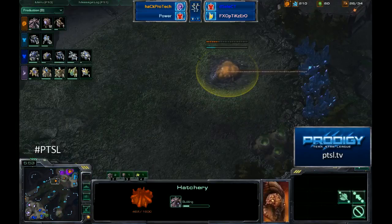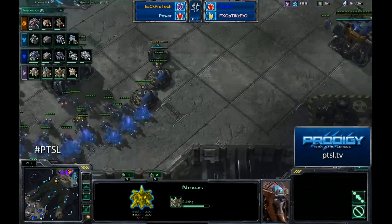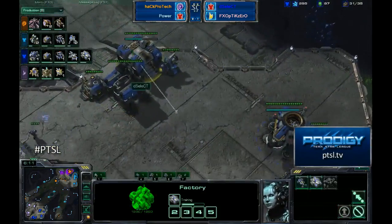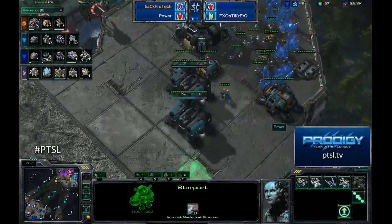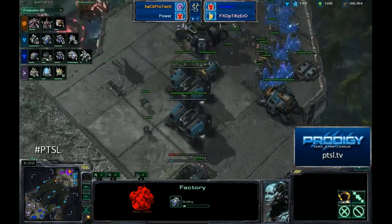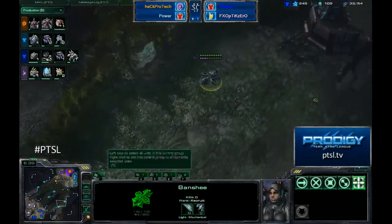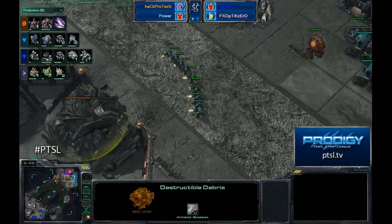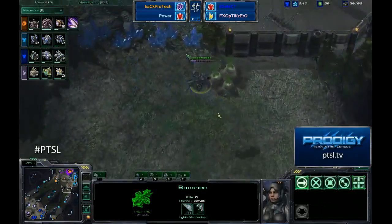A hatchery being dropped outside of the main this time — you might even want to just hide it somewhere instead of building it right in front of your main. We do have a second command center coming up for Select as well, so he's expanding. He's not going to worry about Cloak though — no missile turrets, the engineering bay not being used for any anti-air play, just going to be used for upgrades. At least he's building marines, which will help against that Banshee that doesn't have Cloak. Destructible debris being taken out by Power himself, opening up another avenue for defense against any harassment from this Banshee.